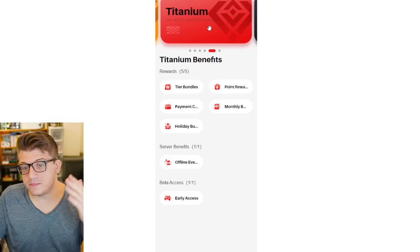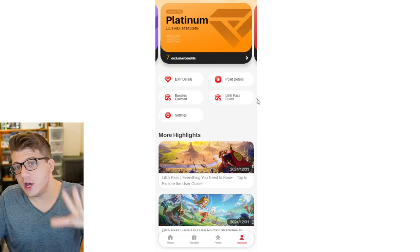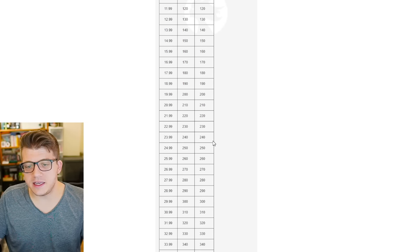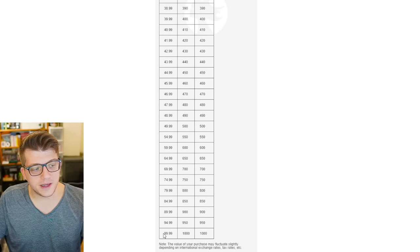I've only played Rise of Kingdoms, so that's linked here. There's also the titanium tier, which I think is $25,000 US dollars, and diamond tier, which I believe is $80,000 US dollars — which is actually insane. This is how we arrived at Babatissi Ataturk's screenshot. You can see his points are 11 million, and we know this is directly related to your spend because you can go to Lilith Pass rules and scroll down to see all the information. 800,000 points is for diamond tier. You can see the reward breakdown — the amount of points and experience you get based on how much you've spent on in-game purchases. If you spend $100 US dollars, that equals 1,000 points or experience in this system, meaning $1 equals 10 points.